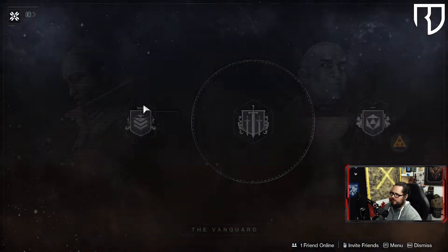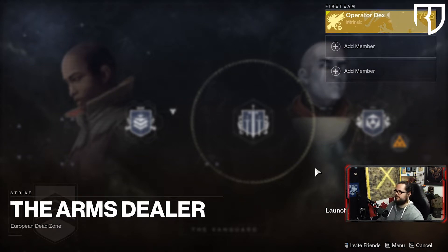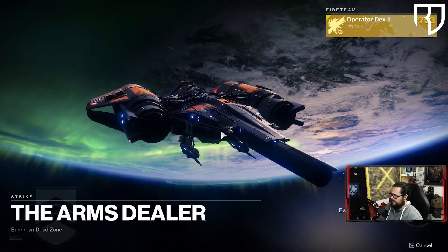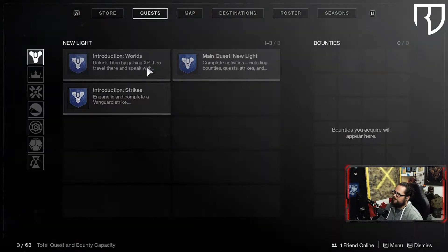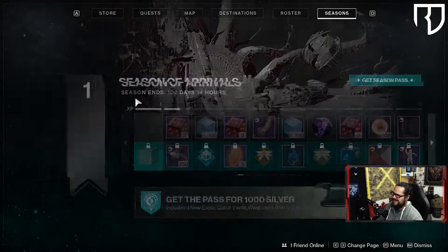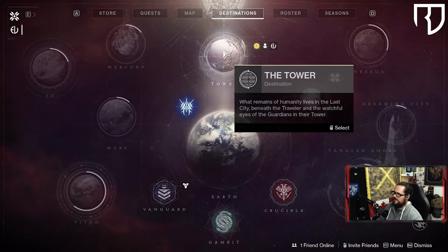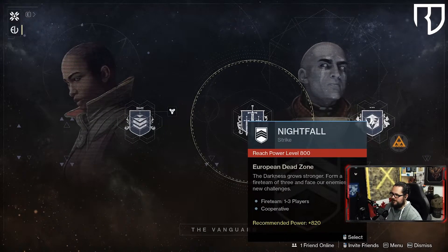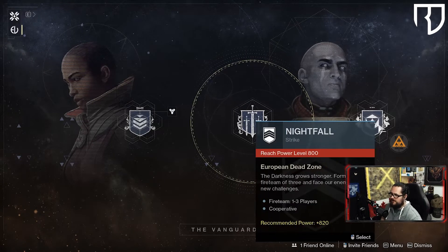We're going to continue going and do a Vanguard strike — the Arms Dealer. Something popped up — it's Eververse. Tess has an engram for us, cool, we'll go get that later. We can do it while we fly into the strike. Ordeals require Forsaken because it's a Dreaming City strike, but that's fine. We'll see if we even match anybody for this.